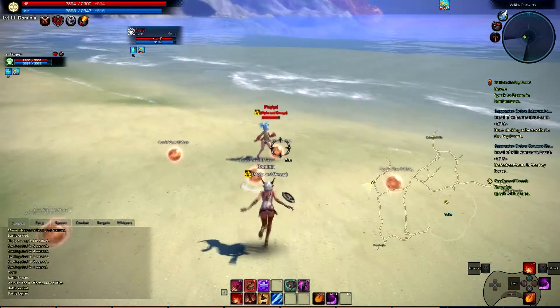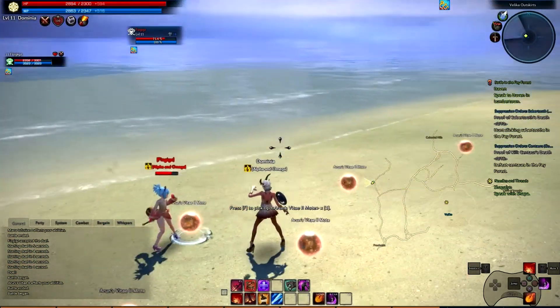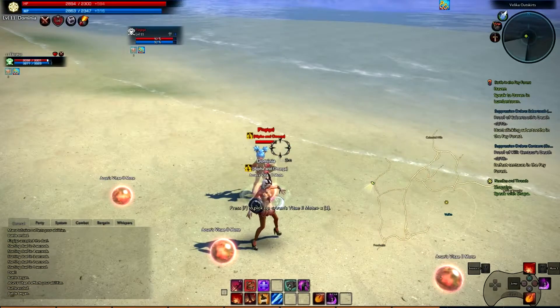Flame Pillar is the second ability. You'll notice that you're locked into place as it channels and it does a bunch of damage. However, it casts in front of your character, not in the direction you're aiming, as you can see.